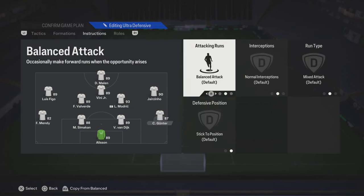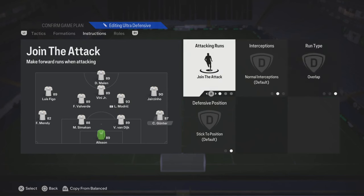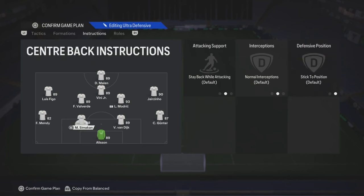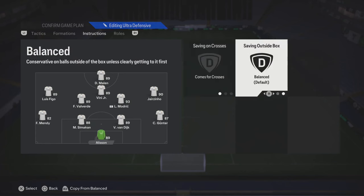Your fullbacks — you can put balanced and then overlap, or join the attack if you're trying to be more offensive. If you're in a situation where you're trying to close the game out, obviously put stay back while attacking. But I think balanced is good for this formation. The other fullback — overlap and balanced. Your keeper — cover cross sweeper keeper. If that doesn't work, put him on balanced.